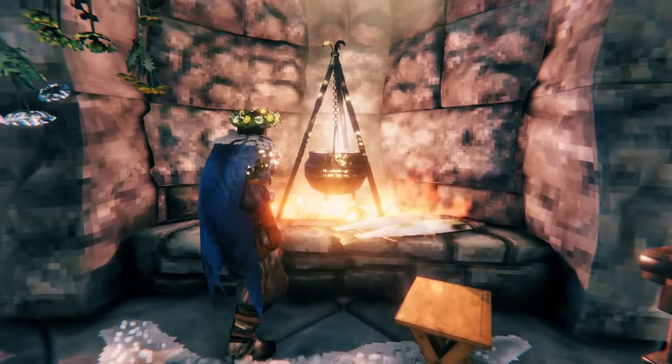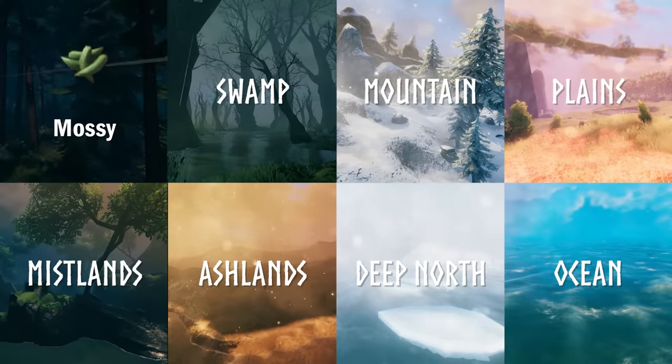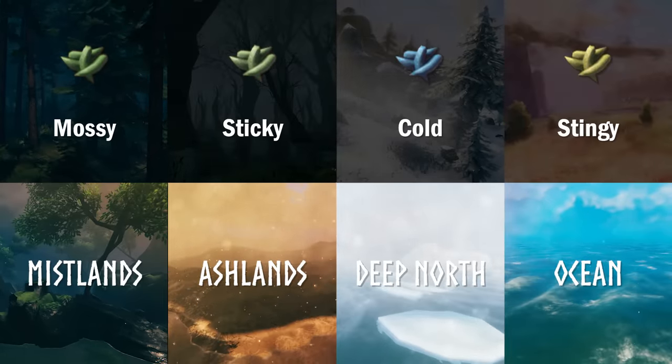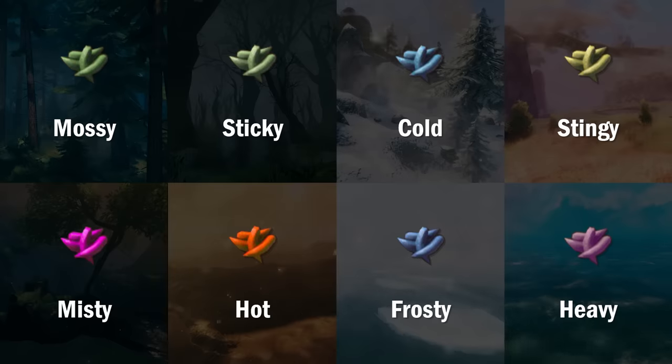Each of these new baits can be crafted at the cauldron, and correspond to the biome where that bait is intended to be used: mossy for the black forest, sticky for the swamps, cold for the mountain, stingy for the plains, misty for the Mistlands, hot for the ashlands, frosty for the deep north and heavy for the ocean.